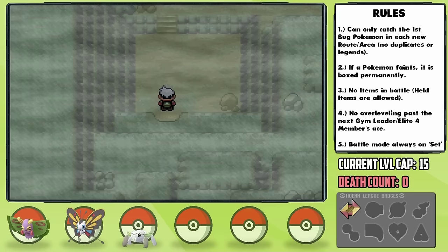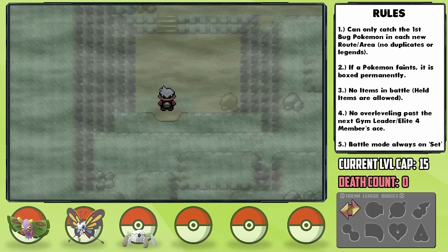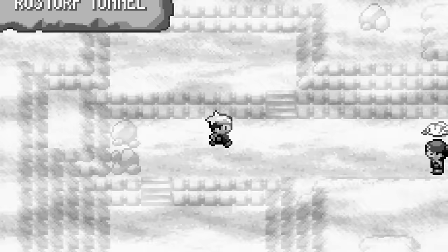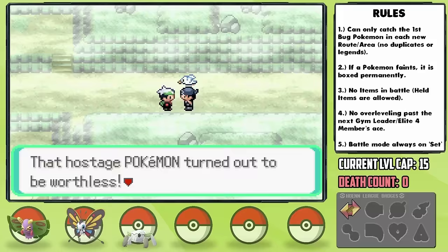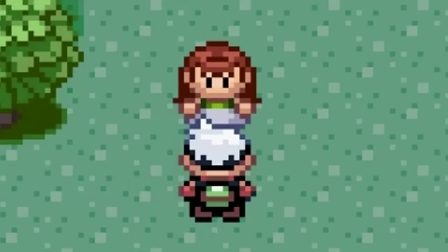In Rusturf Tunnel, we've gotta rescue Pico, and this has always bothered me — why does this dude step back like that? From a programming perspective, why can't we just walk to where he was standing? What does the one step backward accomplish? Any game developers, please help me out here. Upon catching a Zigzagoon for HMs, I teach it Cut so we can get access to the additional Petalburg Woods area and get the Miracle Seed item to boost Grass moves.